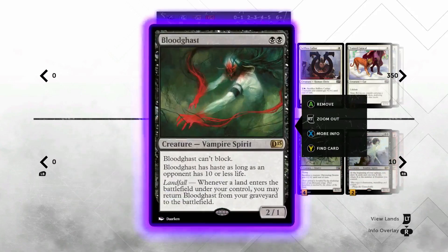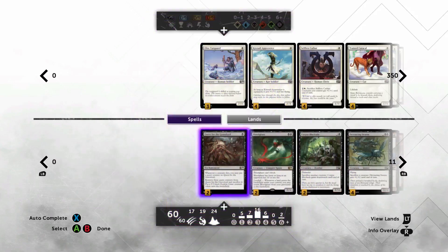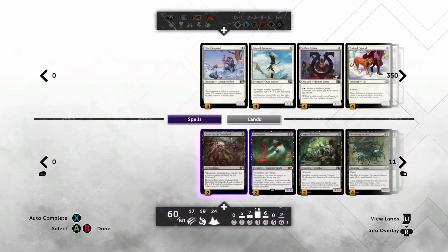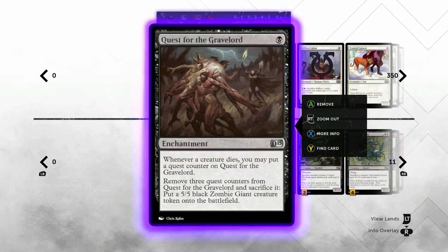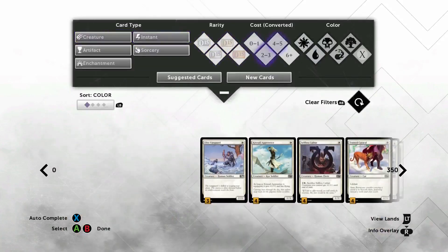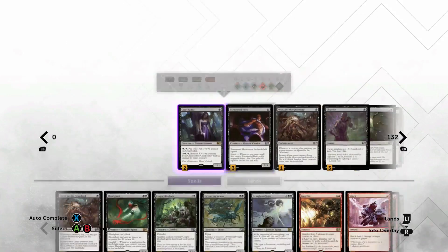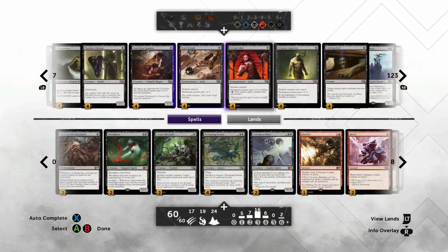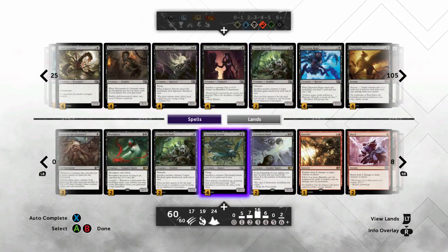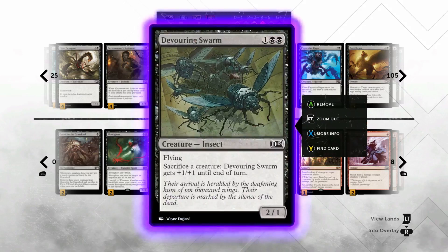Devouring Swarm is great with stuff like Blood Ghast since we expect a lot of things to die. I top out at two Quests for the Gravelords because when you aren't stealing their stuff you still have to find a way to kill them. I run Devouring Swarms over Blood Flow Connoisseurs because even though the Connoisseur gets permanent counters, they don't have evasion and I think the evasion is a bit better.